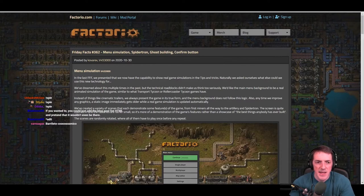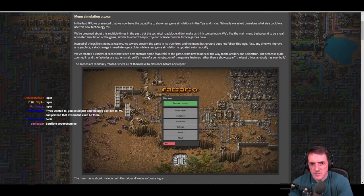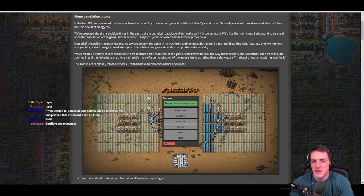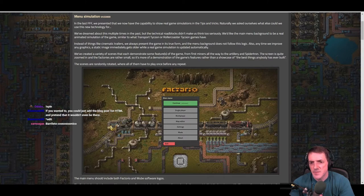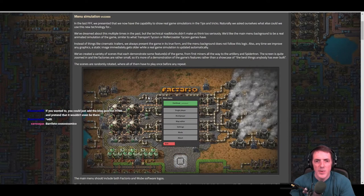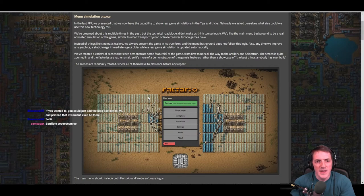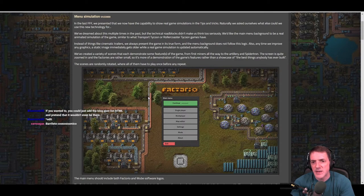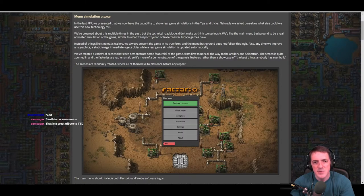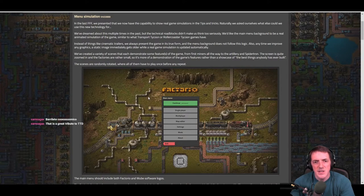The idea is for the main menu background to be a real animated simulation of the game — similar to what Transport Tycoon or roller coaster games have. Instead of cinematic trailers, they always represent the game in its true form, and the static menu background didn't follow this logic. Also, any time graphics improve, a static image gets outdated while a game simulation updates automatically. They created a variety of scenes from first miners all the way to artillery and spider-tron.